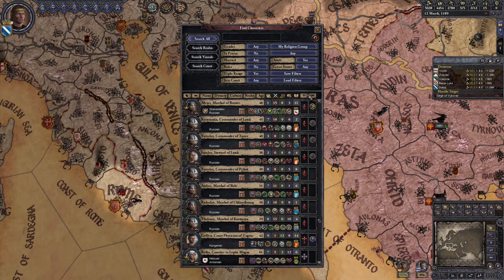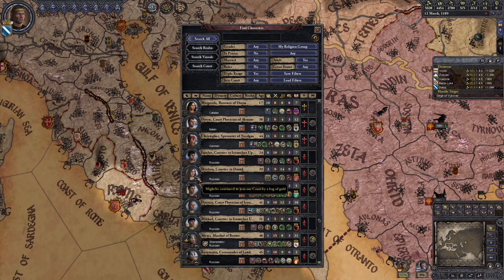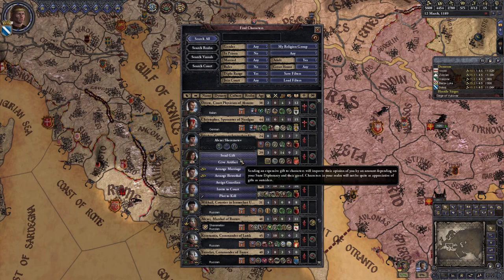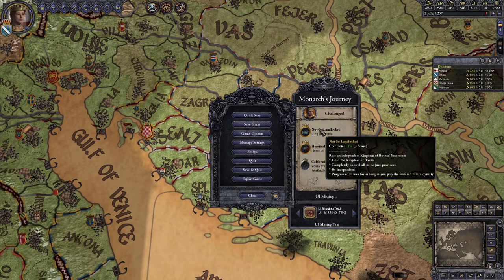The second challenge — having heretical courtiers — is just a money check, and you hopefully have plenty of that by now. The courtiers can be heretics of any religion, not just your own, but you're only going to be able to convince Christian heretics to come to you. Hop into the character finder, search for characters of your religion who aren't rulers, prisoners, or children, sort by religion, and look for anybody who has a red religion symbol signifying a heretic faith and a yellow hand on their portrait signifying they'll come to your court for the low price of 15 gold. Repeat until you have 12 heretics in your court, and the challenge is complete with your wallet just a little bit lighter.